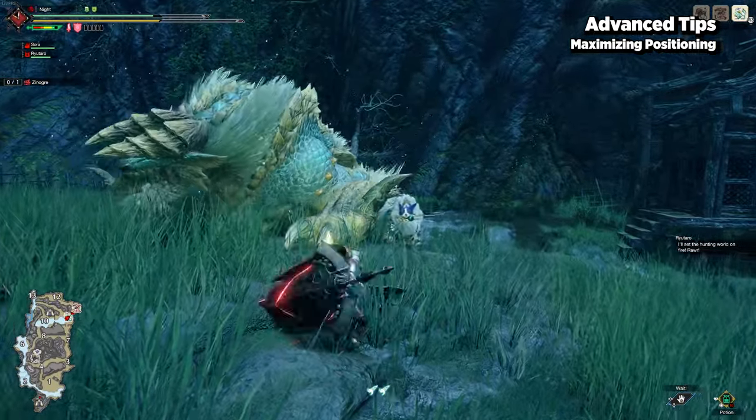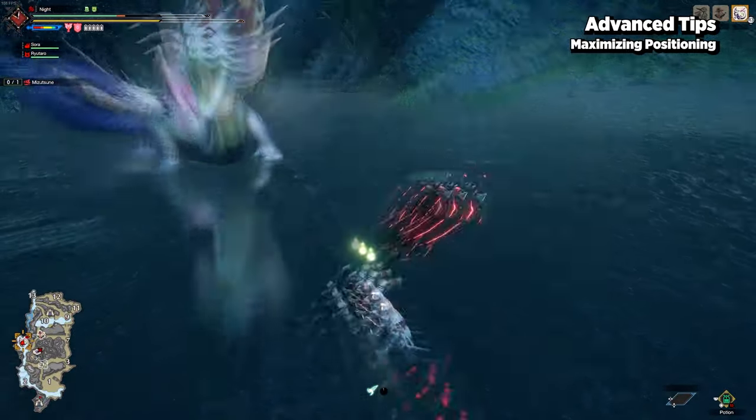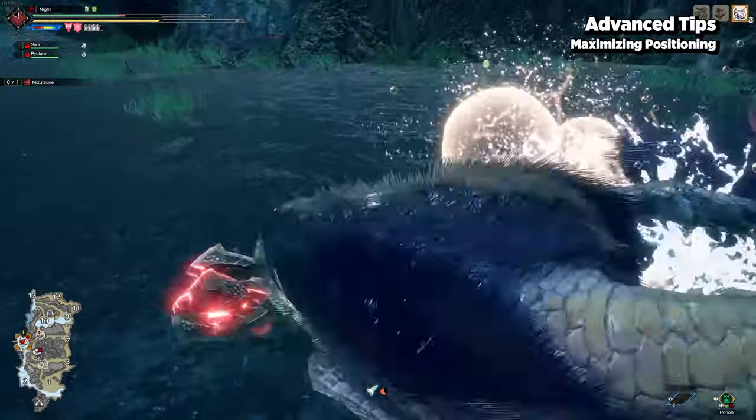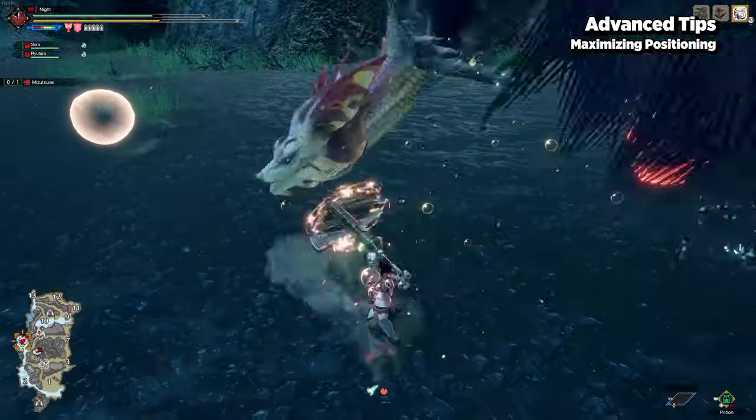You want to make sure you're fully maximizing the spread of your UEDs to get the most damage out of them. The same obviously also applies when using condensed spinning slash. Don't forget that you can utilize fade slash or even the advancing morph to properly put yourself at an optimal distance.